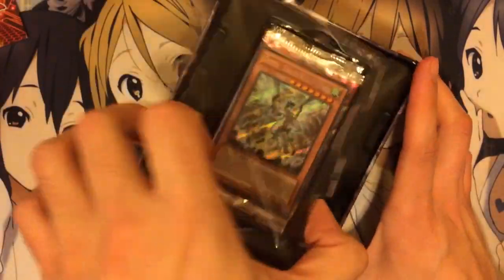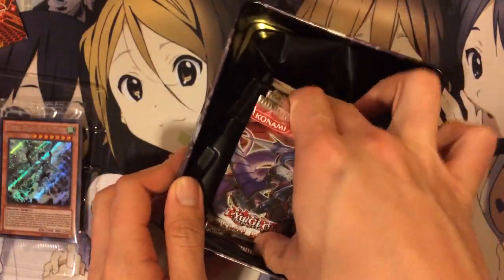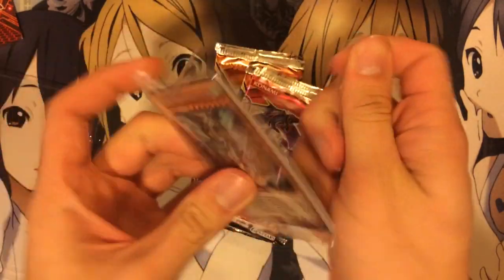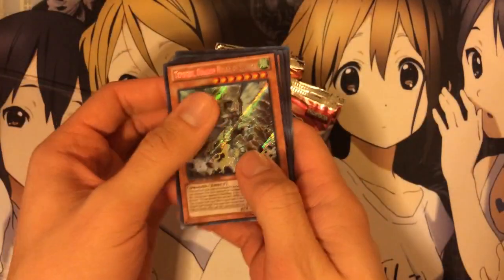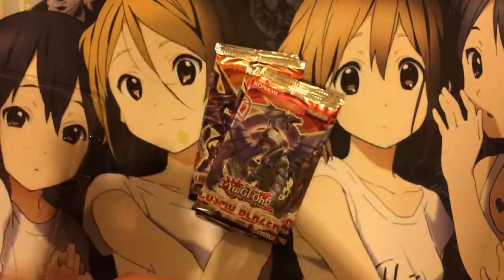Two Cosmo Blazer, one Number Hunter, and the Promo Pack which you guys I'm sure have seen before. Now I'm gonna open it, just a quick run through. You guys know what it is but there might be a few people that don't so I'll go this time. Hunter Seahorse, Tempest, Gear Gigant, Black Ship, and Baryon Force.